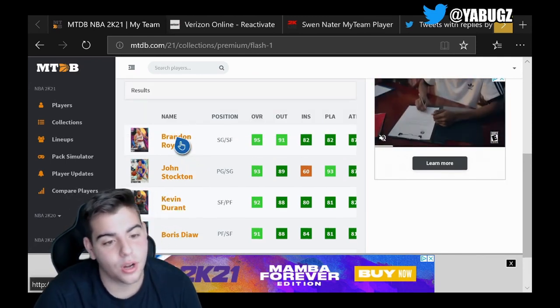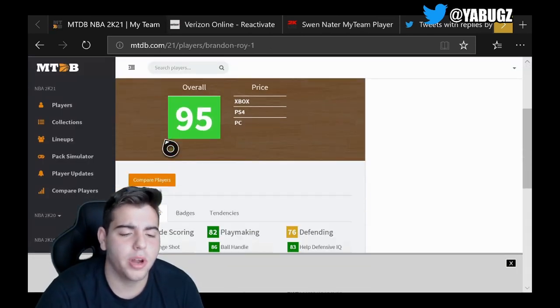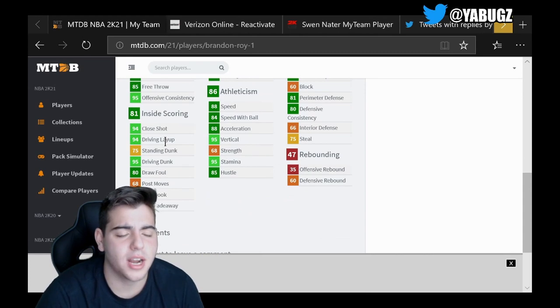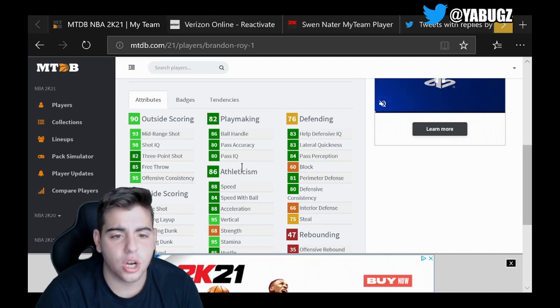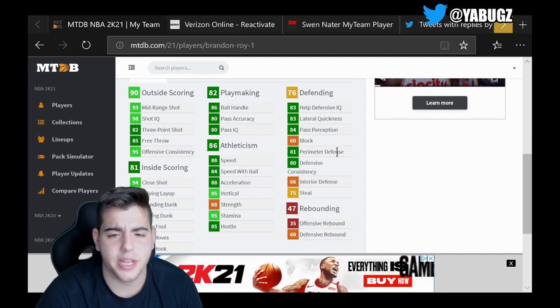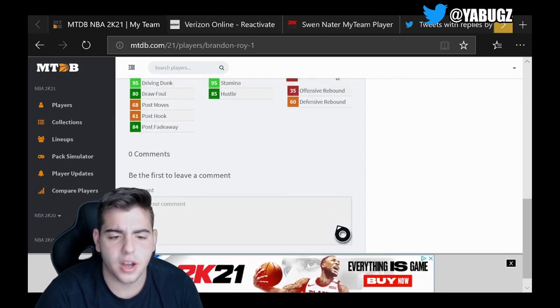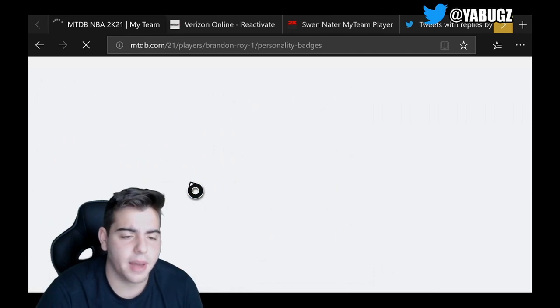We got six new golden cards. First up, shooting guard/small forward Brandon Roy — 95 overall. He's got an 82 three-point shot, 93 mid-range, 95 driving dunk. This card is sick. 86 speed, 84 speed with ball — not the best perimeter defense, 81 steal, 75. Not the best defensively, but the offense is strong.